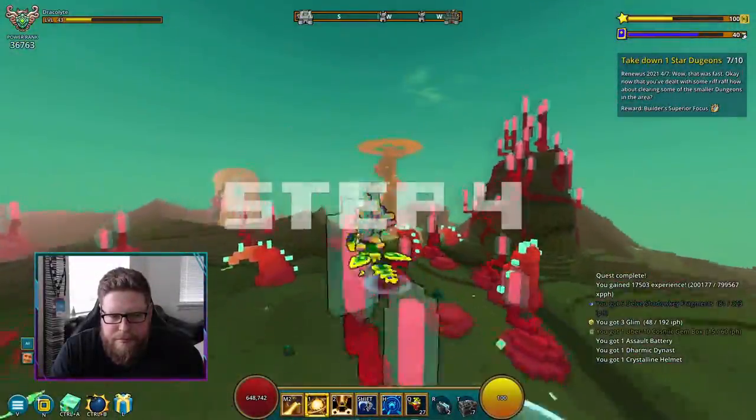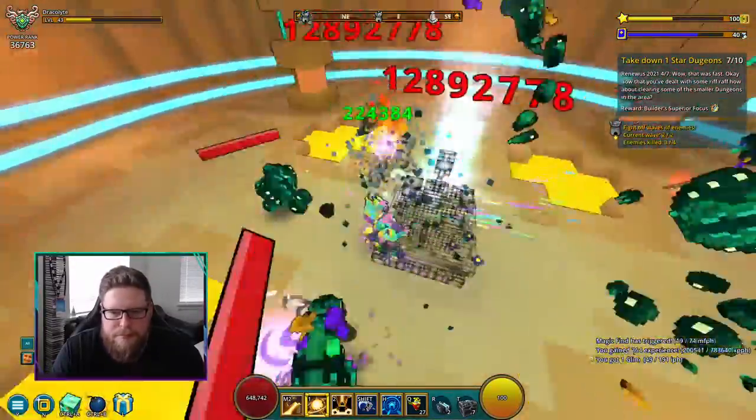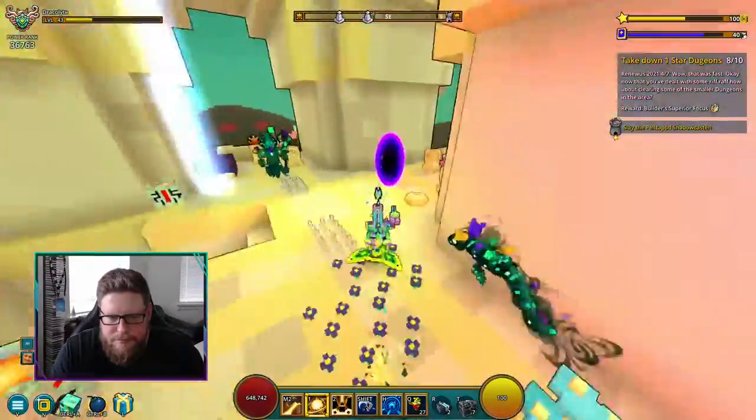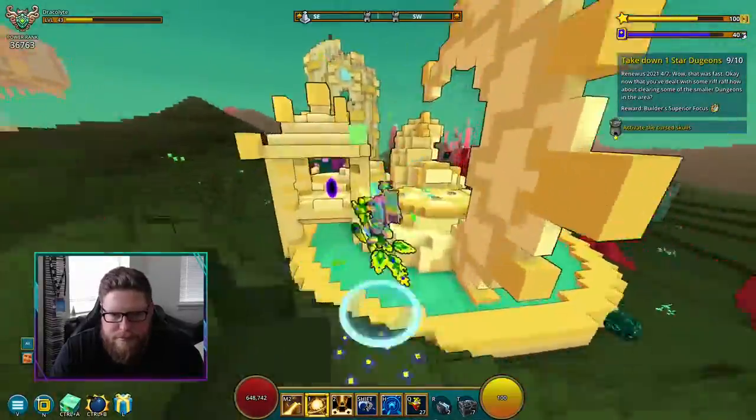Step number four is to take down 10 one-star dungeons. Make sure you do just regular one-star dungeons — it probably doesn't work in three-star dungeons. Just go about your day, get yourself 10 one-star dungeons, and you'll complete step number four.